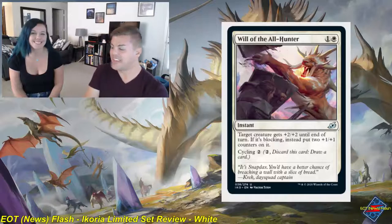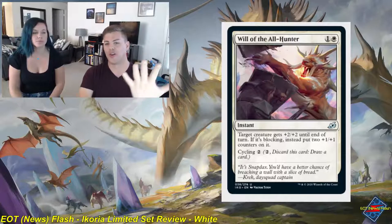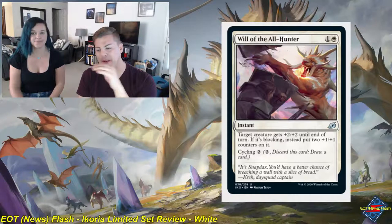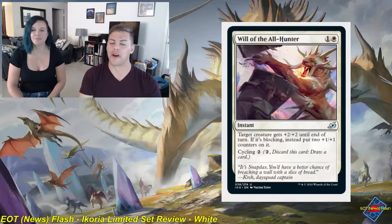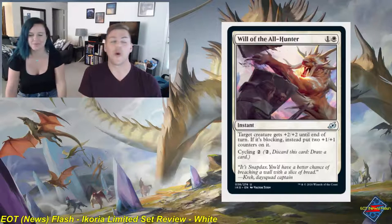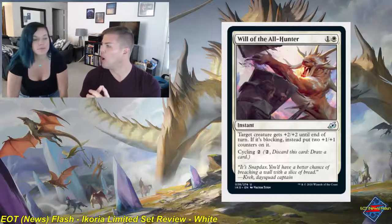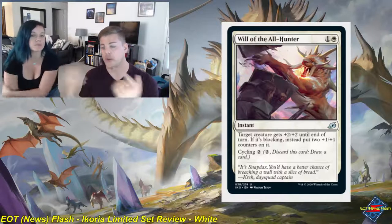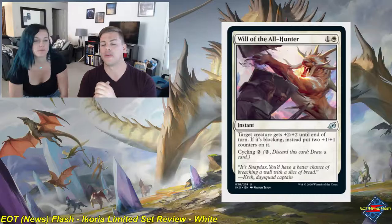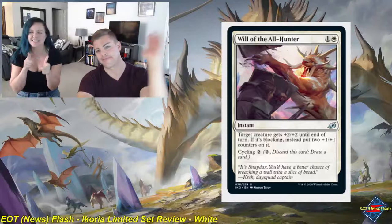And that is the end of our white cards — one down, with blue, black, red, green, gold, artifacts, and lands still to go. We're going to be busy! Thank you so much for watching. Having Sam here makes this a lot more entertaining. Don't forget to like, share, and subscribe to the channel. Let us know in the comments what your favorite cards in the set are, what you're hoping to open for your drafts, arena events, and in-store pre-releases. We'll be back later this week with more Ikoria Limited Set Review. Have a great night!